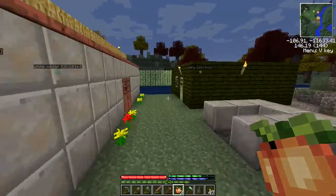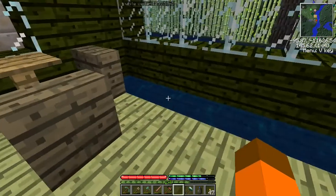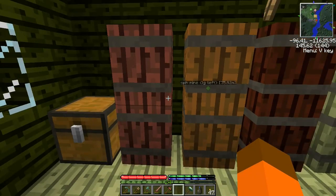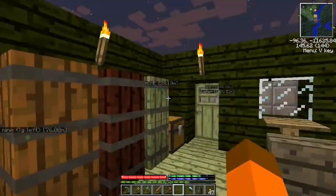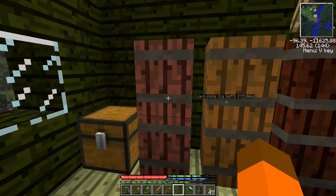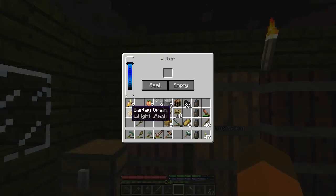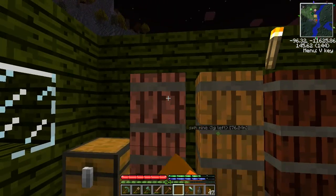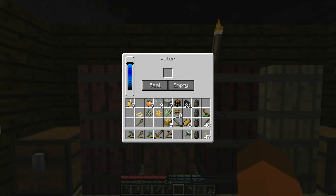I have never made booze in Terra Firma Craft before. I know from the wiki that there are seven different types: beer, cider, rum, rye, sake, vodka, and whiskey. The way you do it is you take an ingredient and put it in. Beer - I'm guessing that's barley. We seal it in there and let it ferment. Cider - I'm guessing that's an apple; we don't have any apples yet but we have an apple tree. Rum - I'm gonna guess that's sugar cane.